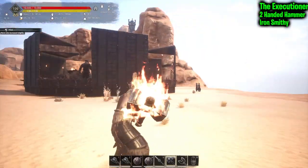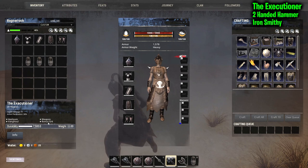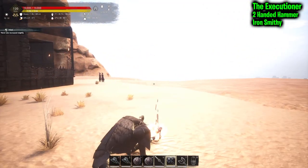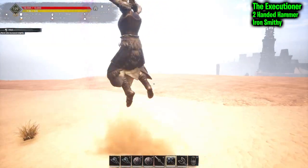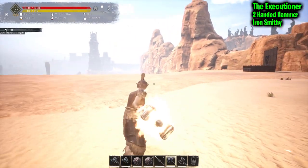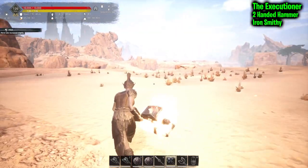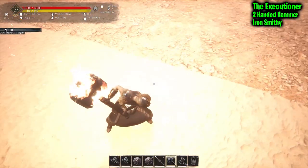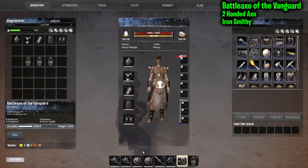Next we have the Executioner — a two-handed hammer with bonus grit, which will be plus 12 grit. It's a pretty sick weapon. I like it because it gives off a glow aura, so if you wear it at night you get a decent light radius. It's not as much as a torch, but you do get enough to see what's directly around you, which is really nice. Then there's the Battle Axe of the Vanguard.